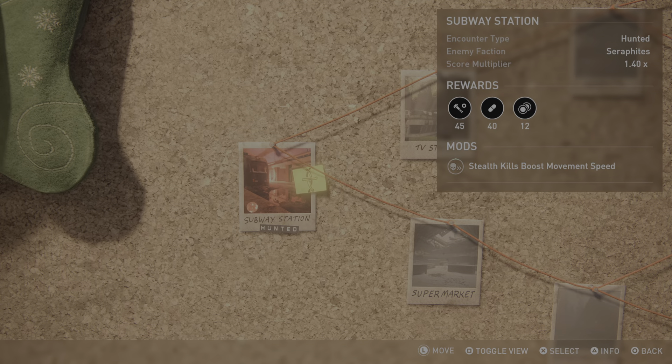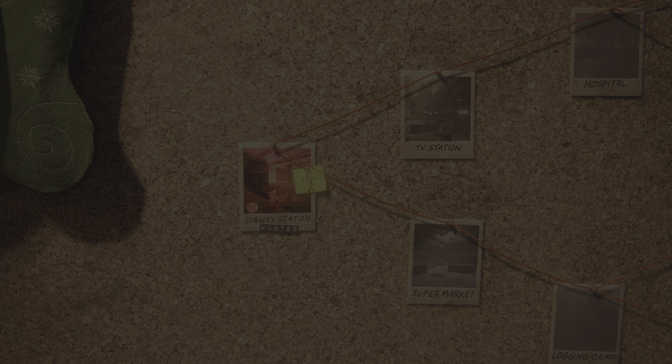Subway Station status available. Encounter type: Hunted. Enemy faction: Seraphites. Score multiplier: 1.40 times. Rewards: 45 parts, 40 supplements, 12 currency. Mods: Stealth kills boost movement speed. Left stick to move, Square button to toggle view.